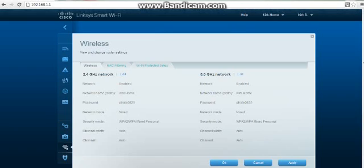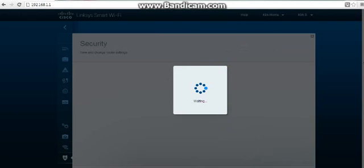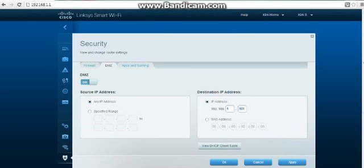I've been trying to port forward for the longest time for a Minecraft server. It works on Hamachi and everything's correct. I just want to set up a good server on my computer. Everything's disabled in the firewalls and DMZ is enabled to my computer. I'll go ahead and show you.